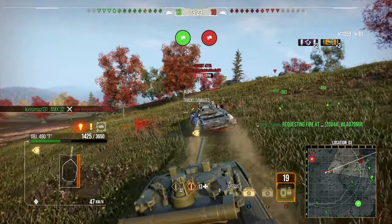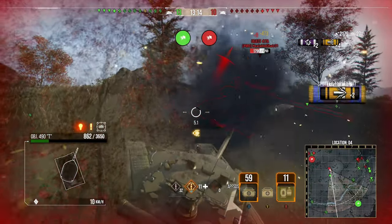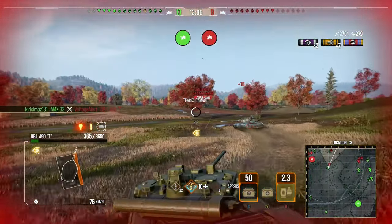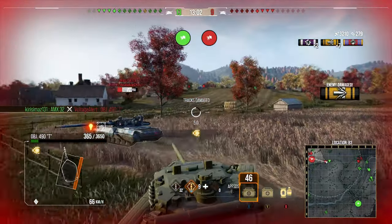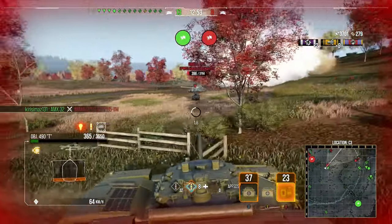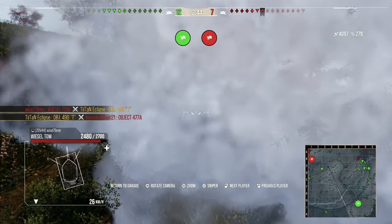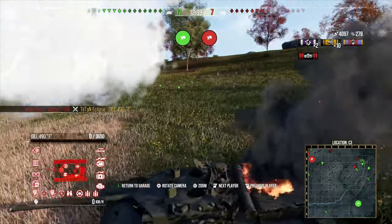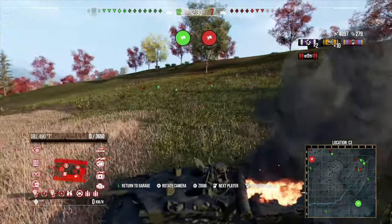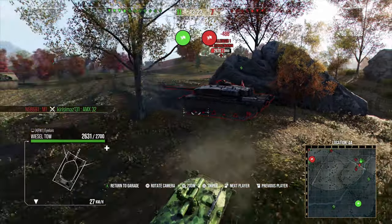We get hit by a Weasel TOW just as we go after the 477a, and he's running for his life. He doesn't have a fully traversable turret, so he can't turn around and hit us. We're coming around from behind, chasing him down, making sure we don't expose ourselves to his frontal armor. A Weasel TOW accidentally shields us, causing the 477a to take himself out — mission successful.